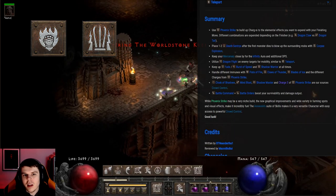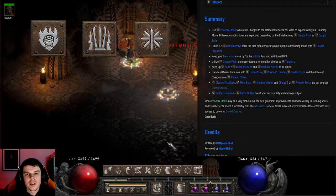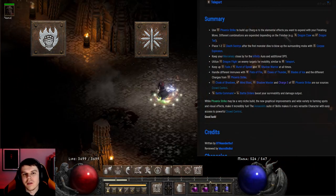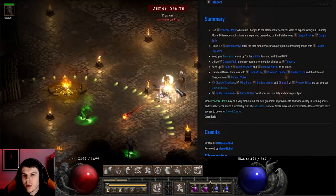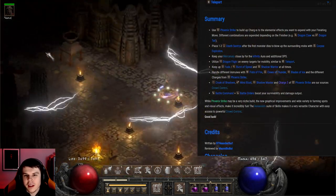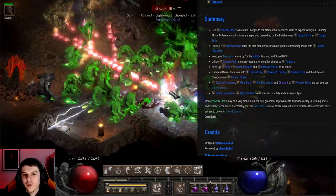We can also use Fists of Fire, Claws of Thunder, and Blades of Ice to deal different types of elemental damage depending on the area. Fighting Cold Immunes? Use Claws of Thunder or Fists of Fire. Facing Lightning Immunes? Use Blades of Ice or Fists of Fire. This build is all about choosing your charges based on what fits the battlefield and situation, making it a very flexible and versatile build overall.